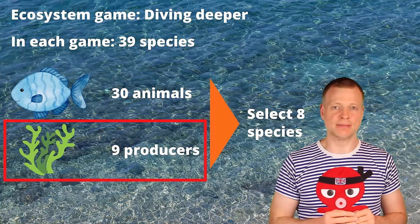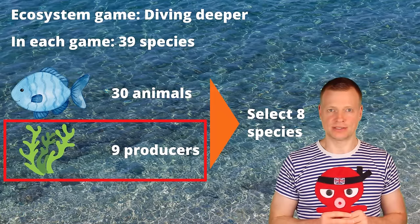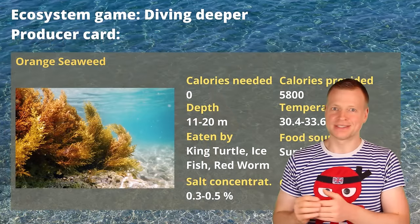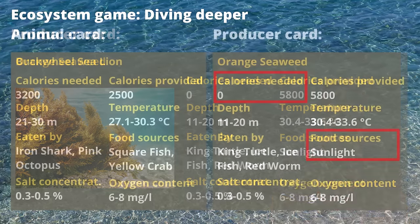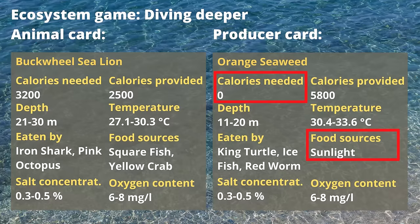There is a second type of species: 9 of the 39 species are producers. Producers do not need any calories because they feed on generic resources such as sunlight or waste. The idea is that producers represent plant-based food resources that stand at the beginning of the food chain that you need to build.